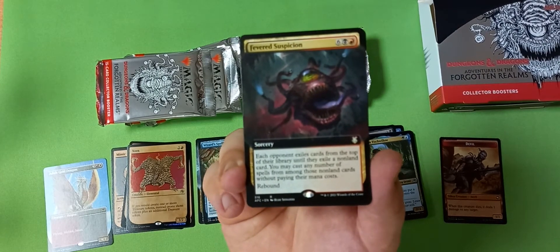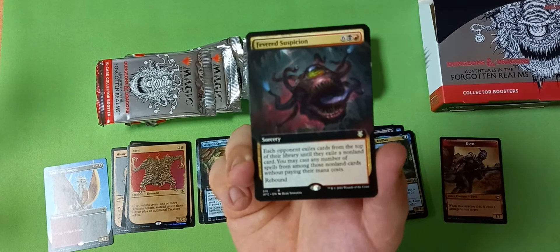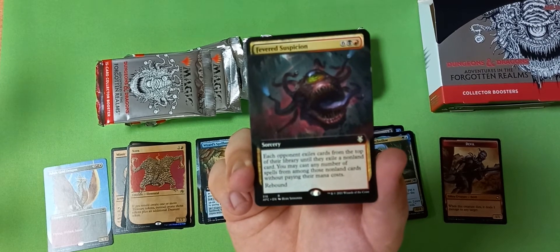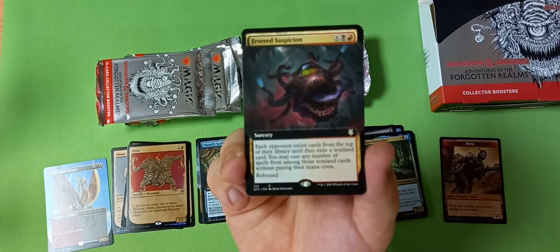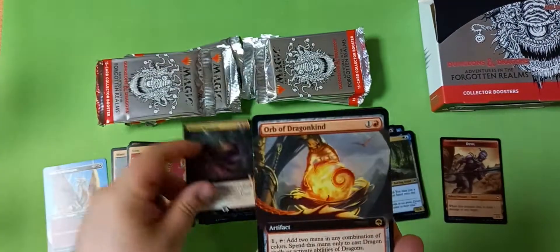Fevered Suspicion: each opponent exiles cards from the top of their library until they exile a non-land card, and you may cast any number of those spells — Rebound. Oh, that's a good card! My goodness, that's a good EDH card.